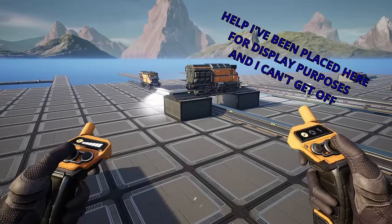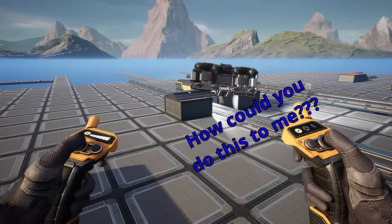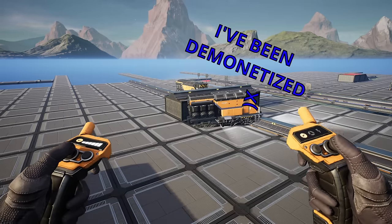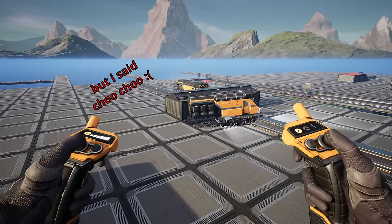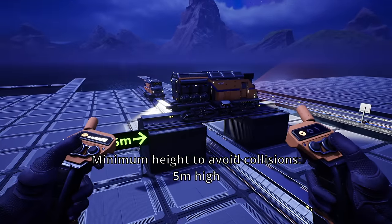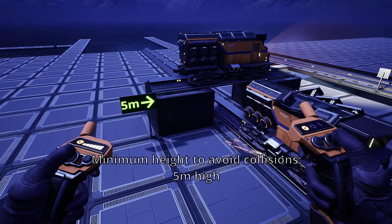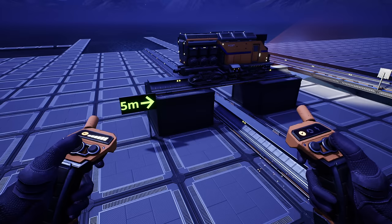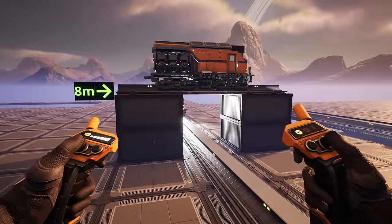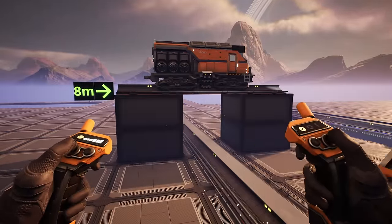Also, while we're on the subject of inclines, it is important to note that train collisions are also based on height. So if you're building overpasses or underpasses on your rail network, then make sure to build those rails high enough or low enough to clear other trains. The threshold for this appears to be 5 meters of foundations high for a train to either safely pass over or under one another without causing a collision. Although, going with the minimum threshold, you will notice that slight clipping will occur. However, 8 meters of foundations high is a nice height that offers plenty of clearance, and is a personal choice of mine as well.